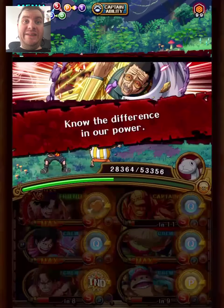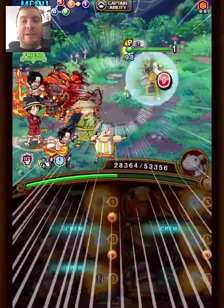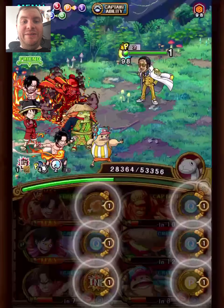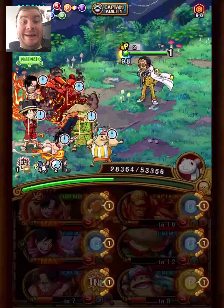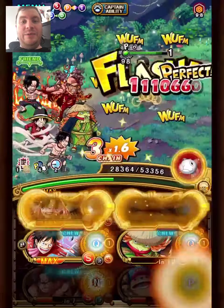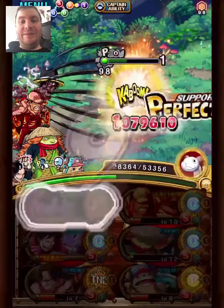Since we're running a strength team, this Kizaru stage is very easy. We'll settle with the Kawamatsu boost. As you see here, it doesn't boost We3Akino — I didn't realize this actually. I realized it at this point, but on the next team I didn't realize that, as you'll see later.